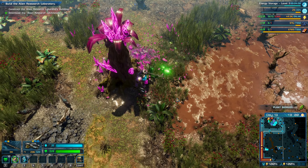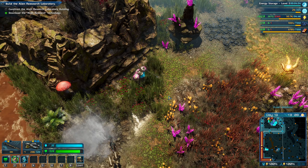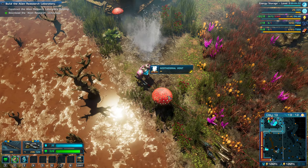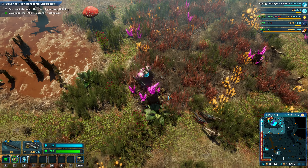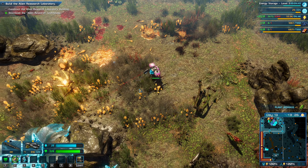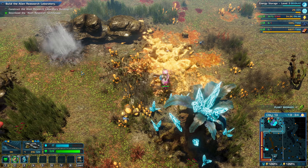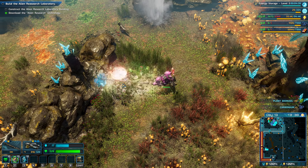That's where one of those egg things was. We can't explore that because it's a big rock. We've got a geothermal vent in there, which seems like you have to vent out water or mud or something out of it.